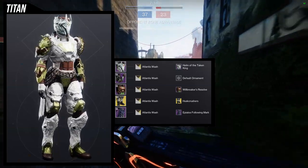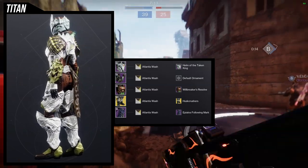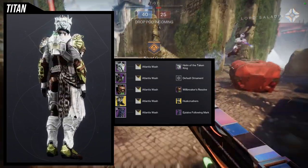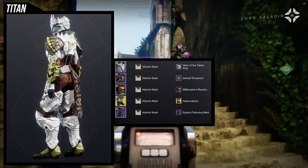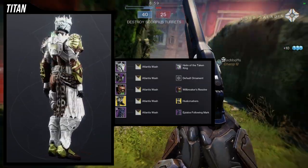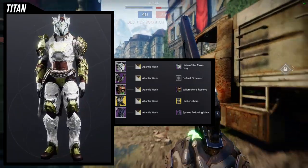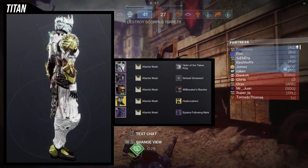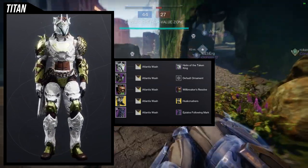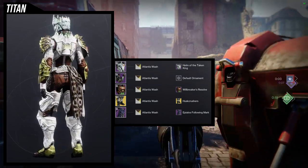For the next set, we're going to be using Doom Marcher — specifically the Husk Crushers. This is a Hive-themed piece and I think it looks really, really cool. For the helmet, the Helm of the Taken King. The Will Breakers Resolve for the chest piece. For the mark, the Apilos Following Mark — I think it looks really cool. I actually do think this one looks really cool even with the arms. My only gripe is that I had to work the shader around making the bone look good, and that's why we're using the Atlantis Wash.